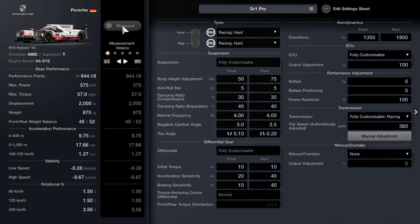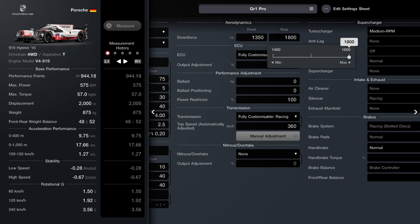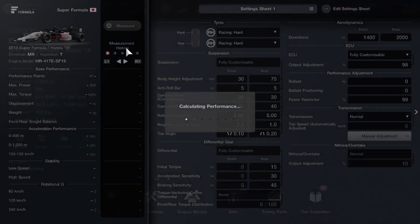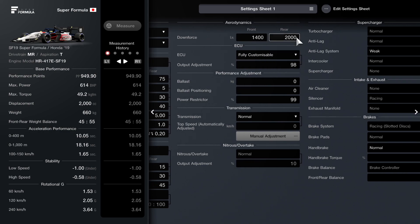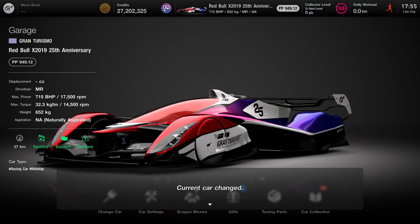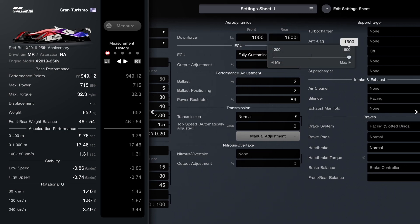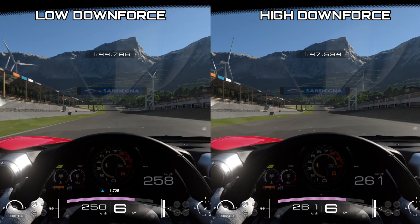Let's compare downforce numbers across a few other vehicles. The Porsche 919 Hybrid has up to 1,400 for the front and up to 1,800 for the rear — that was my Suzuka setup with quite a hard downforce setting. The super formula car has 1,400–1,500 maximum on the front and 2,000 on the rear, making it an incredibly high downforce car. The Red Bull X2019 competition version comes in at around 1,000, which is actually less than I expected. Downforce numbers are comparable between all cars.